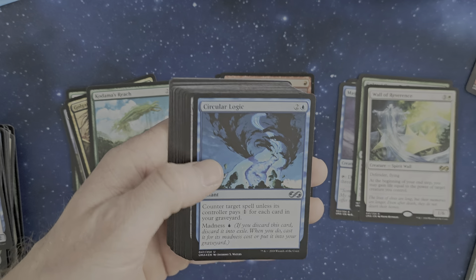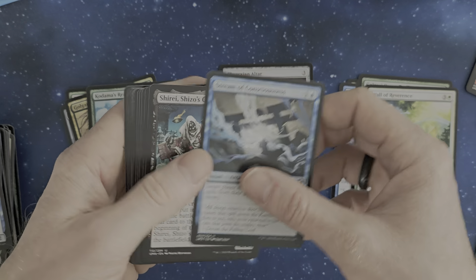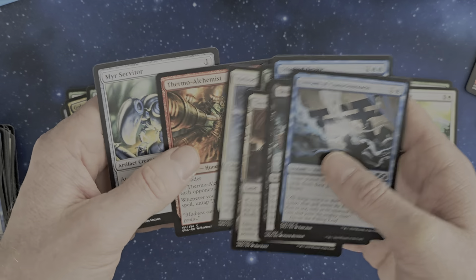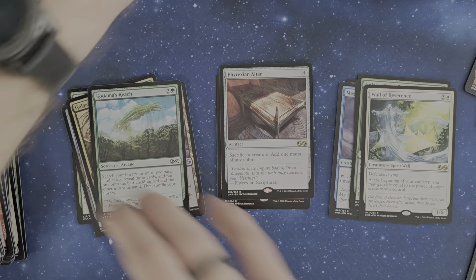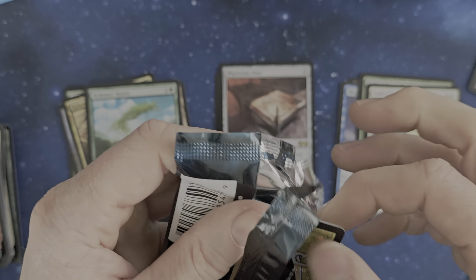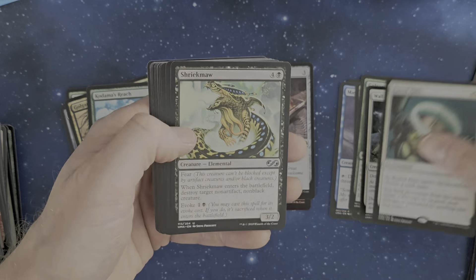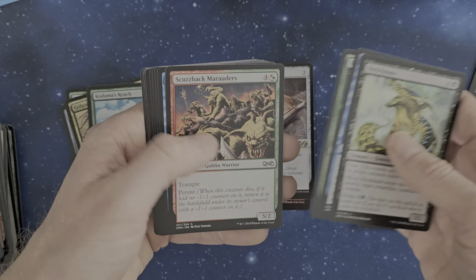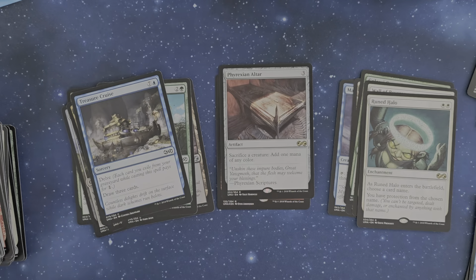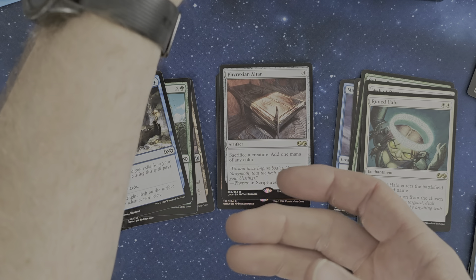We've got a Zombie, Circular Logic, another altar - we already got one in Double Masters 2022. This one is always nice to see. Terramorphic Expanse, Twins, Defy Gravity. Unfortunately as far as I know we didn't see any of the cards that are unlimited in numbering, like Shadowborn Apostle inside the set, but still it's a very cool set. Wild Mongrel, we've got a Ruined Halo, Shriekmaw - that's a nice one - Boar Umbra, Treasure Cruise. First pillar is through!